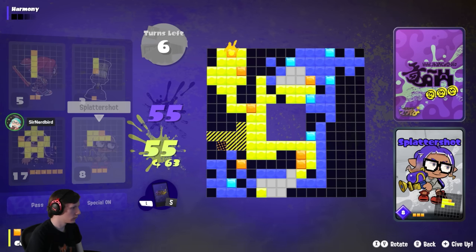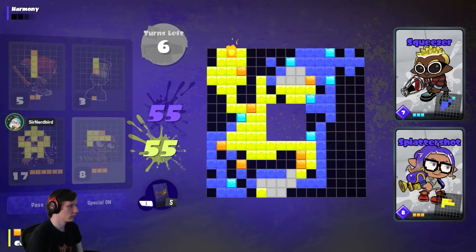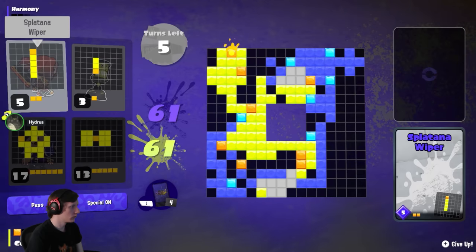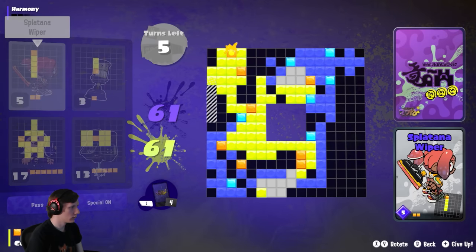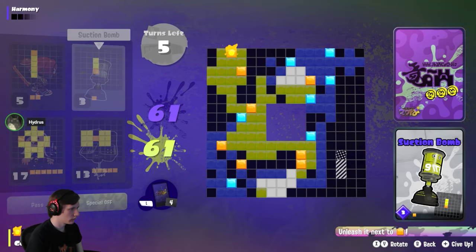Double Gemini has become much more well regarded over time. Because it has those stepped edges, the combos useful on that map are very different to Lakefront Property or Square Squared, where you have neat edges and sharp corners. Double Gemini is one of the biggest maps in the game and its design lets you play bigger decks. We're seeing a metagame shift toward players using bigger deck sizes in general.